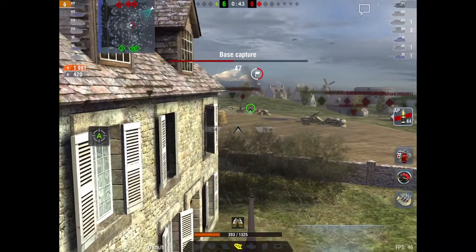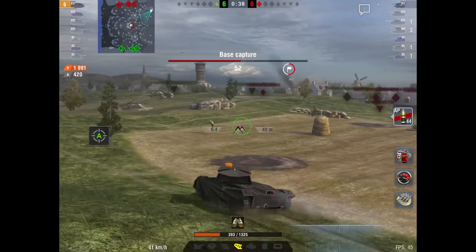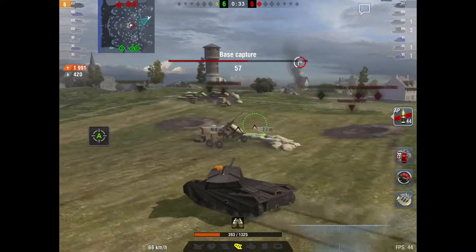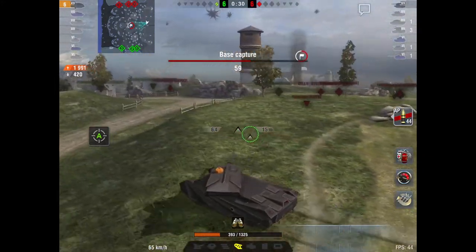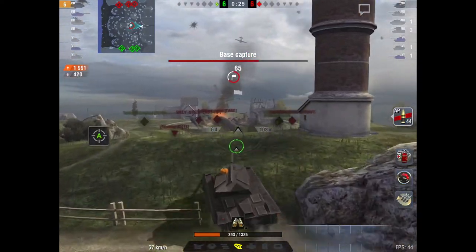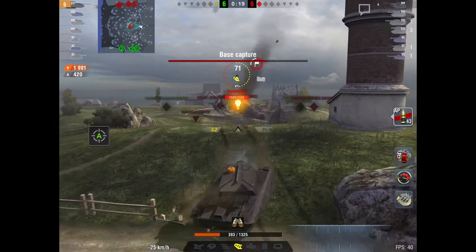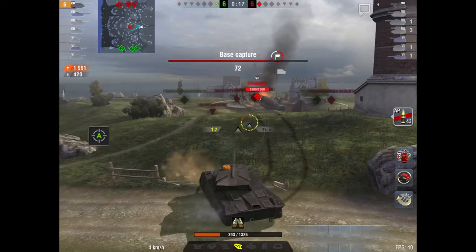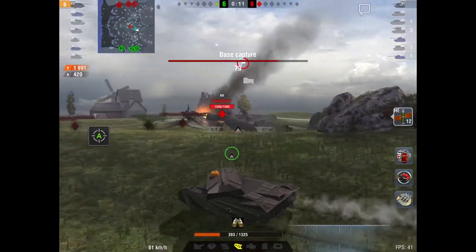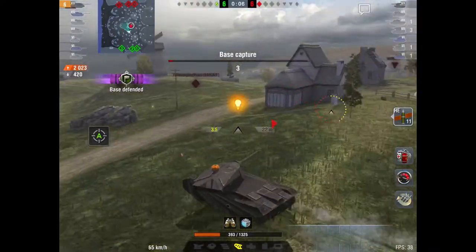Now it gets almost to 50%, so I go out because I don't want to take my chances. I load AP — it was a bit of a mistake, but I thought I could pen him. I peek up over the ridge line, get a shot into the spot — it bounces, it ricochets. So I decide to load HE, which I should have done in the first place. At 80 seconds left I get a nothing HE shot, and there's five seconds left.